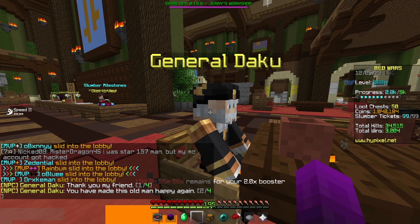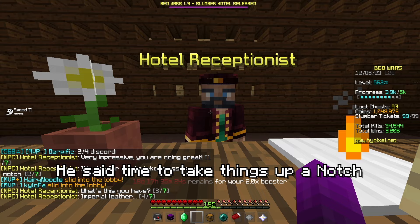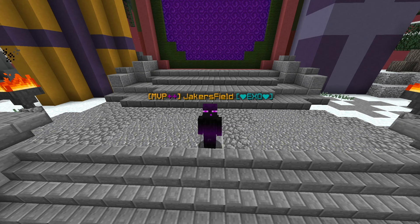I took the win and returned to the hub and gave General Daku my ender dust. In return, he gave me imperial leather, which could be used to upgrade your wallet. He said "time to take things up a notch" — I get it, Notch made Minecraft. Not everything's a pun. I can now hold up to 500 tickets.